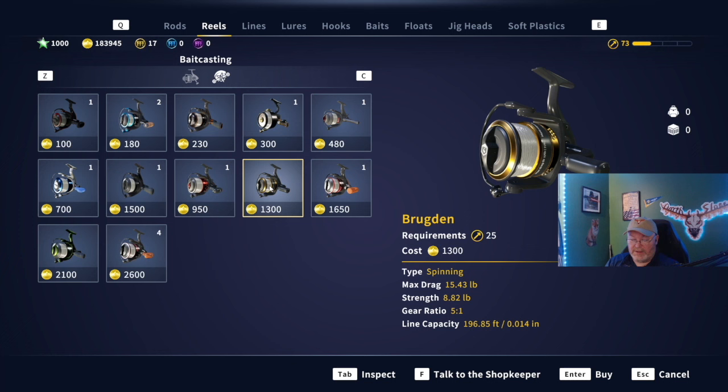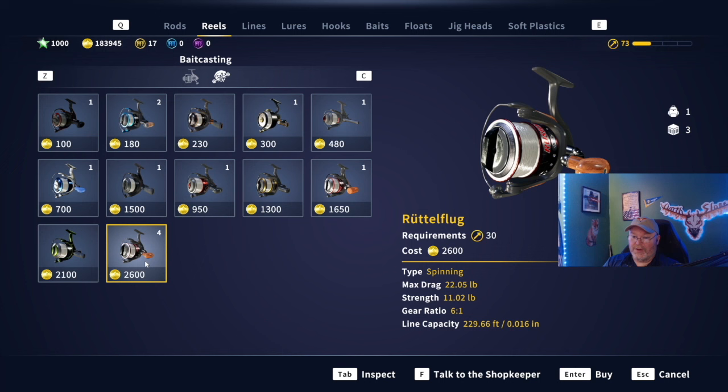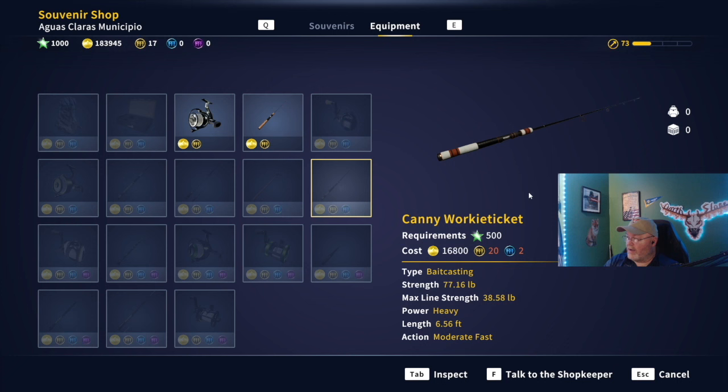And our last but certainly not least - you can see I've got four of them - the Rettelfluge. Max Drag 22 pounds. Now that's going to get you your Mirror Carp Challenge two and your Common Carp Challenge two. Now the Common Carp actually calls for a 27.56 pound line. So that is the way it goes guys - match that reel to the line.